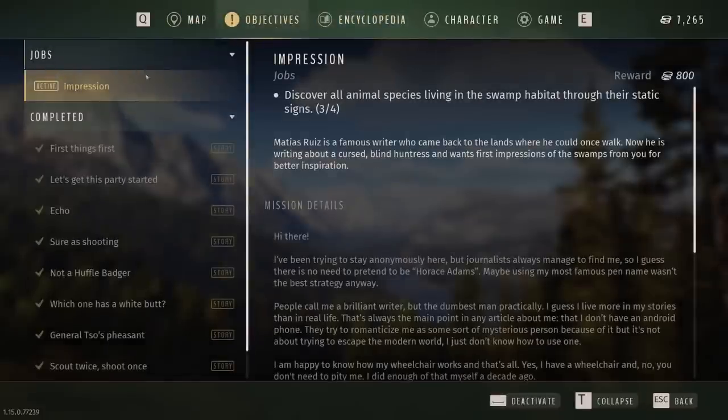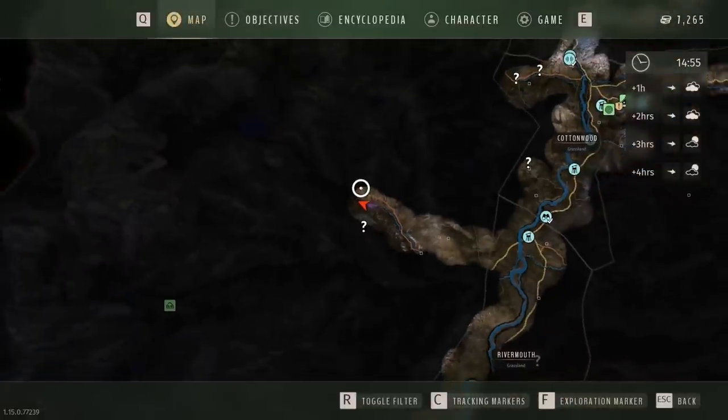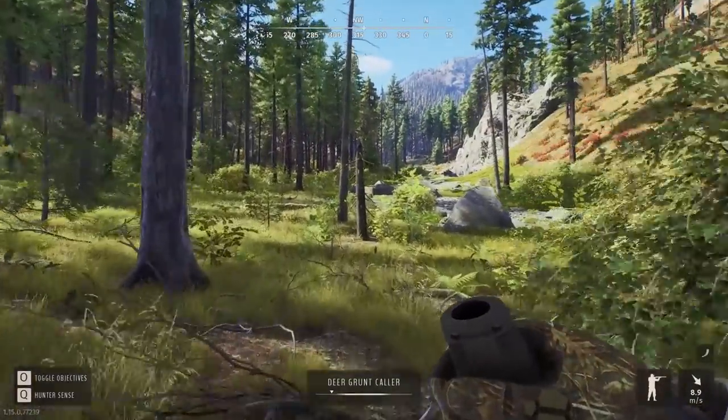You can also go in and check your maps and objectives. If you want to place markers you do that with C; if you want the tracking ones — where you lay out a path to follow — or if you want to place an exploration marker, you hit F. Some of the areas you'll be hunting in Way of the Hunter require a license, which can be bought in the shop.